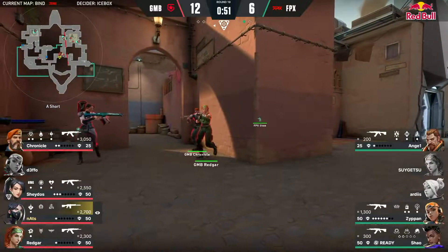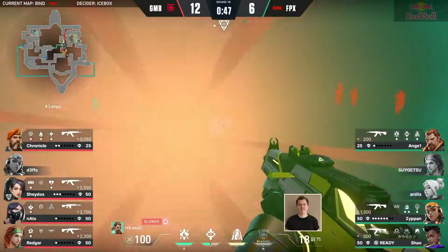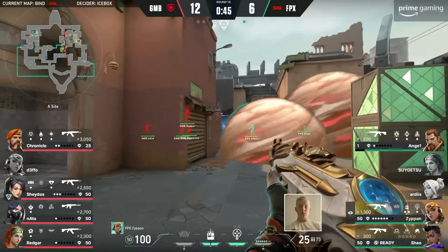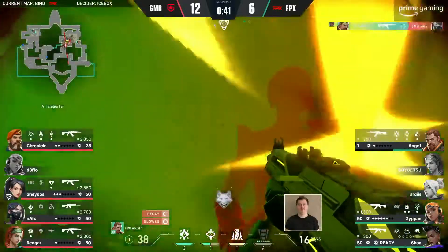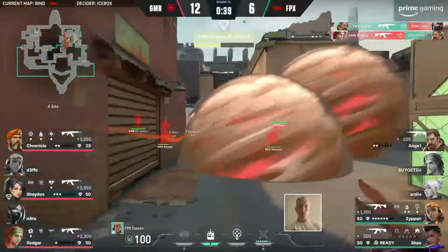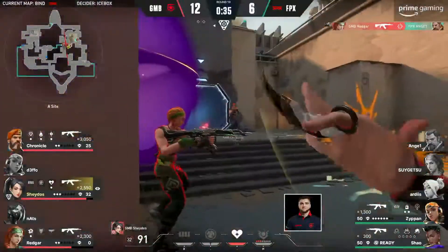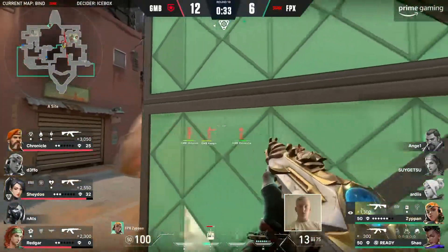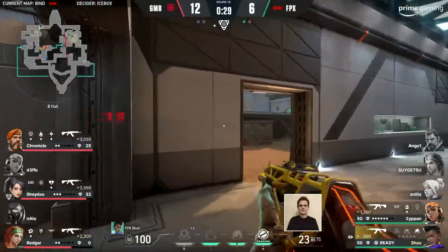Send both Zipman and Angel across to A site, clearing out most of these close points on backside. With this utility, it should be noted now. Angel — you can hear all these steps, he is in. Maybe the spot that he could do some damage from. But can they deny the plant? They're trying desperately to do so. Zipman and Shao, the last two tries — put up a fight. Away we go.